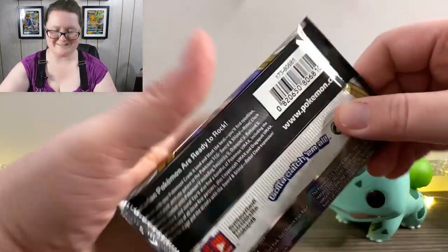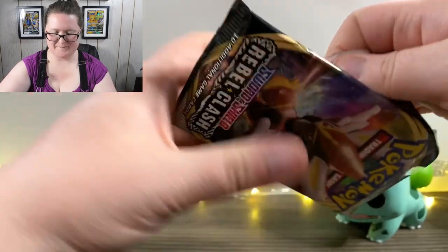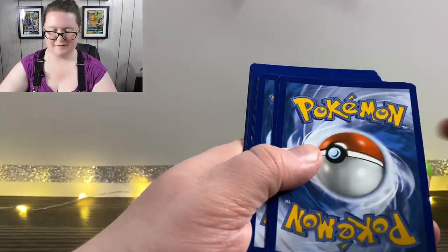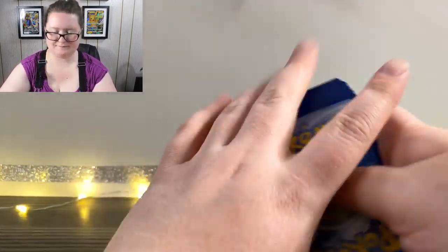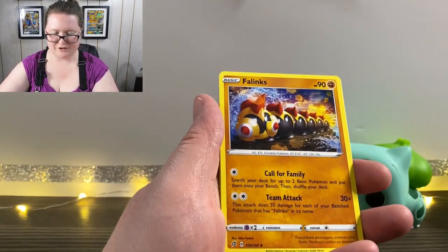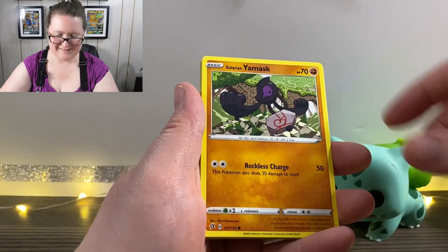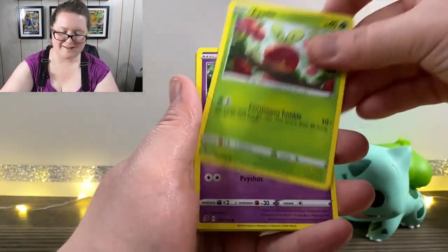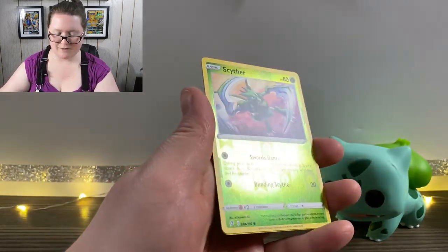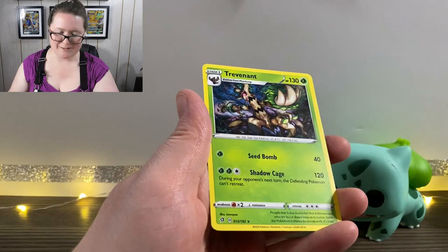Here's our next pack. We have a Far Energy, a Cursed Shovel, Fletchling, Palpitoad, Shinx, Galarian Yamask, Applin, Hatterene, Arrokuda, a Reverse Holographic Scyther — that one I'm excited for too — and we have a Trevenant.